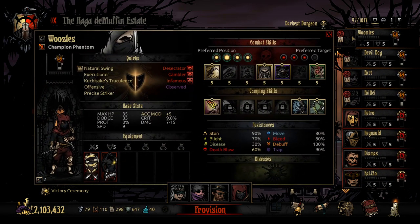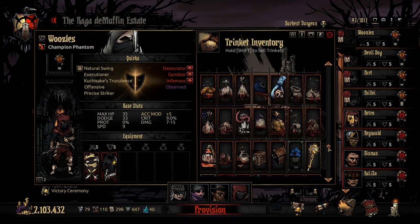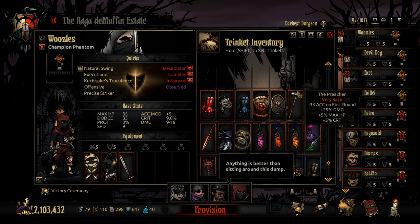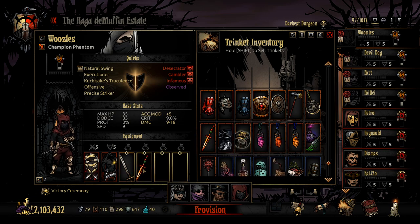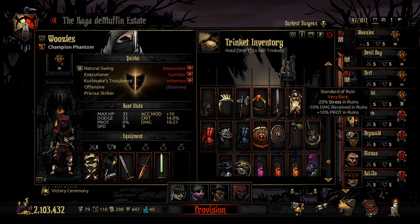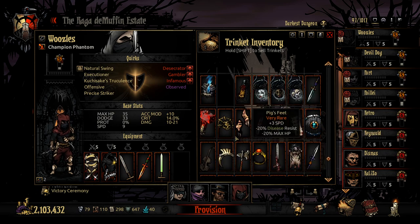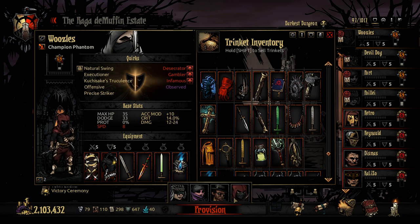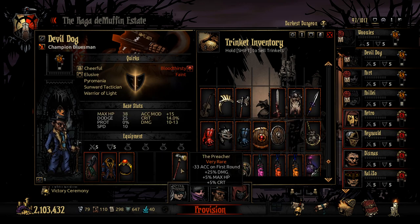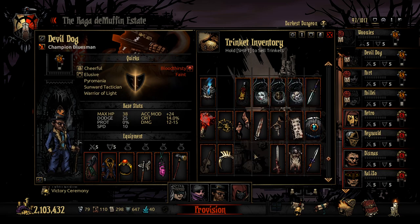Now for the itemization of the team. Extra everything against marked targets — I'm not gonna use that, although it does seem interesting. Take the Salamander to keep the torchlight up. Give the lightsaber to Woozles as well — we're mostly building them for damage. Hit me up with that legendary bracer. Devil Dog is getting Soul Invictus, the Preacher, Skull Splitter, and Unique Charm — damage and accuracy all the way through.